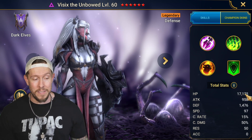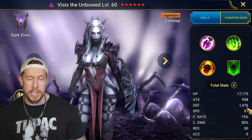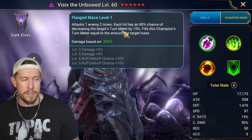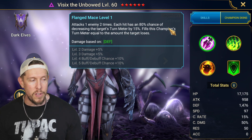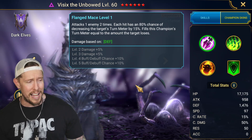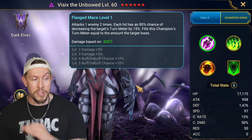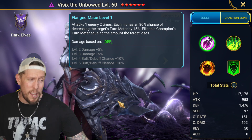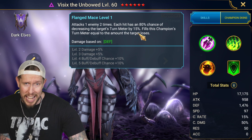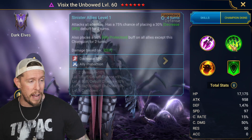Looking at the base stats: 17k HP, not that great. She makes up for it in defense — almost 1597. Speed is about average. Her A1 is a two-hit attack, each hit with a 100% chance of decreasing the target's turn meter by 15% and filling her own turn meter by the same amount. This A1 is incredibly good — a 30% turn meter steal on an A1 is very, very good, great for Dark Fae, Fire Knight, and Ice Golem.